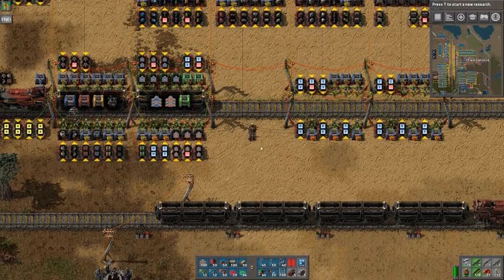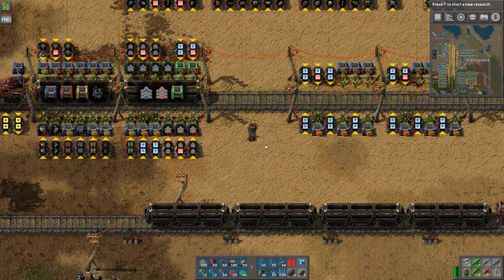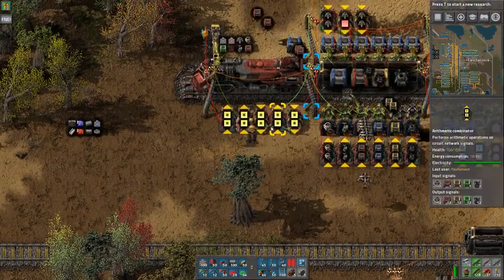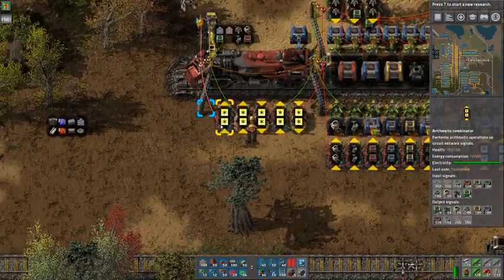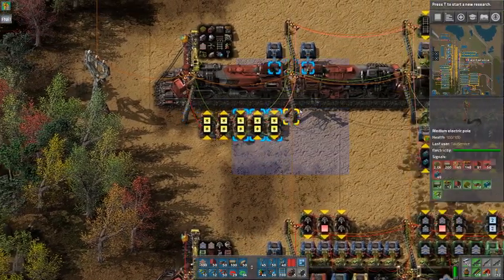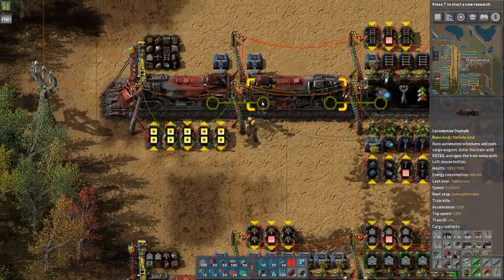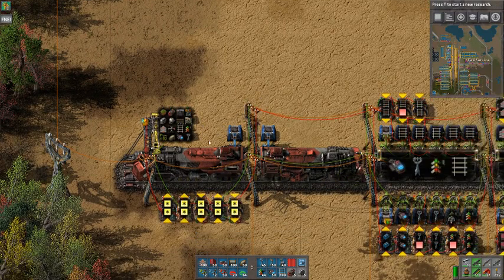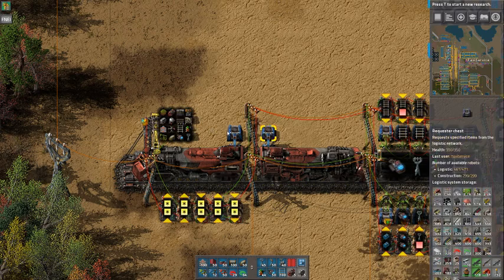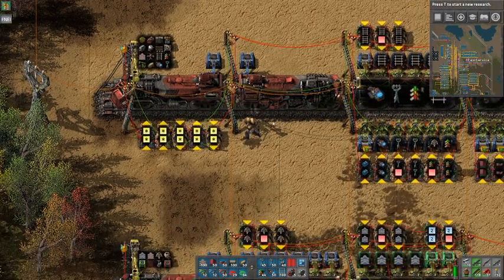How does it work? We assume that you have a train that matches the requests set in the combinator — the train and the thing have to be equal. Let me just check my notes. These first two combinators are responsible for the requests that go on the red wire.